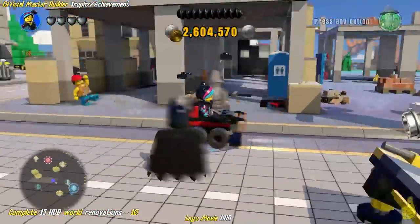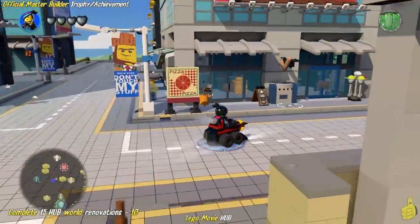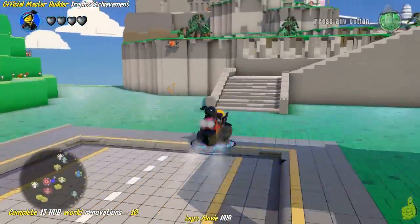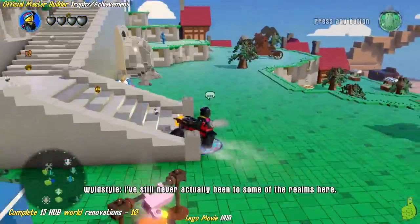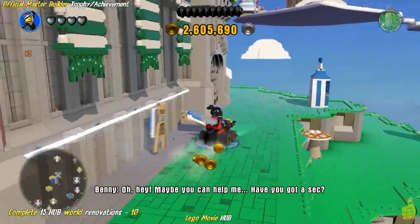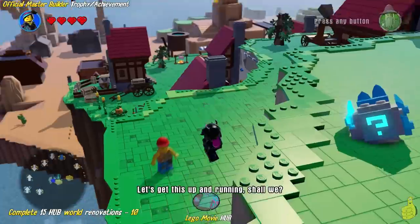It doesn't quite cover the bill we had to pay to build those, but it comes pretty close. For the next one, we're going to hop in our rig and roll out — take a right, then a left, then another right, and go up and over. Basically we're heading towards Cloud Cuckoo Land, which is up in the sky. But in order to get there, we actually have to rebuild the rainbow. She's hiding off to the side here — the foreman.